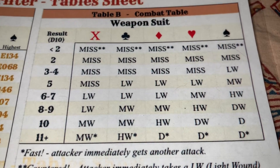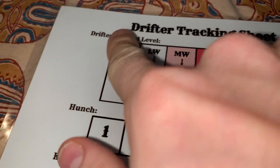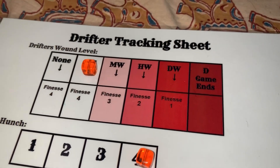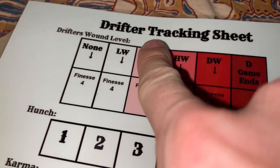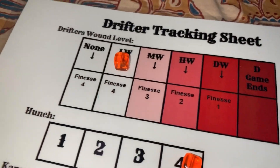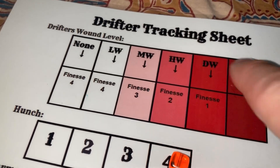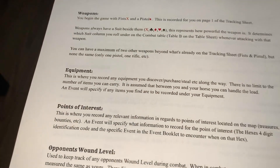It's important to note that wound levels compound on themselves. For example, if the drifter already has a light wound and is shot for a medium wound, that's two shifts over — landing on heavy. If I had a medium wound and took a heavy wound, I would be dead. Wounds stack progressively through the levels.